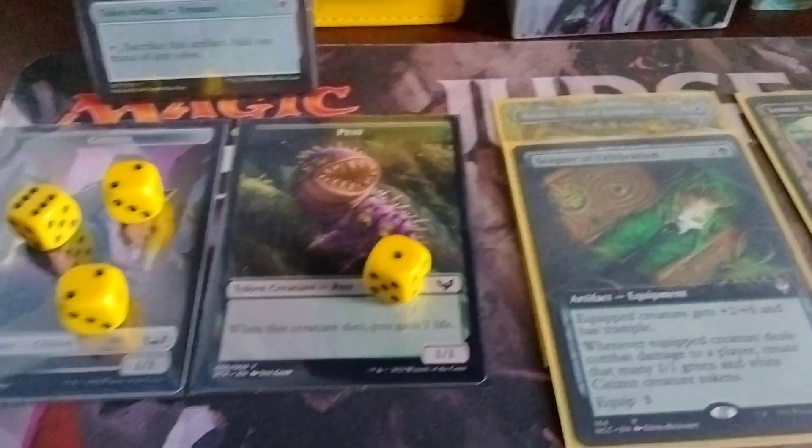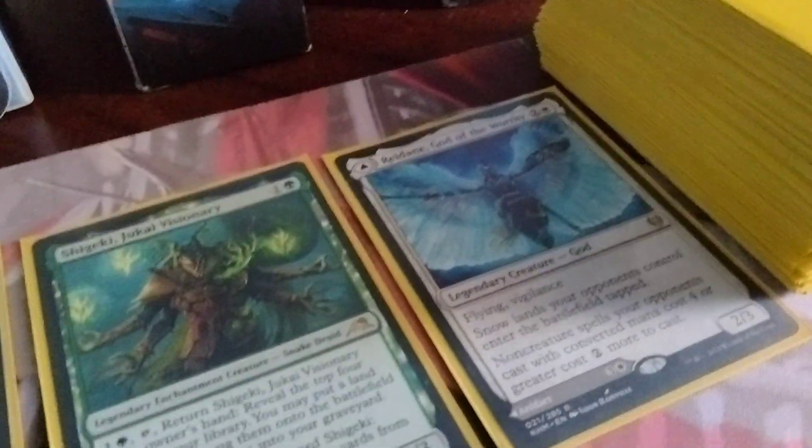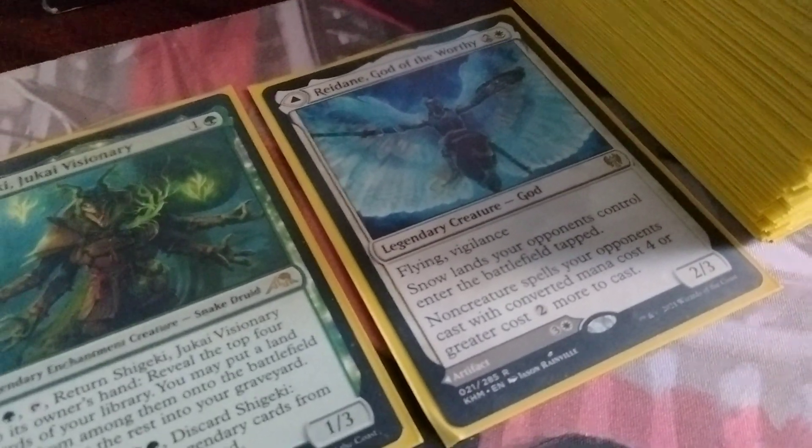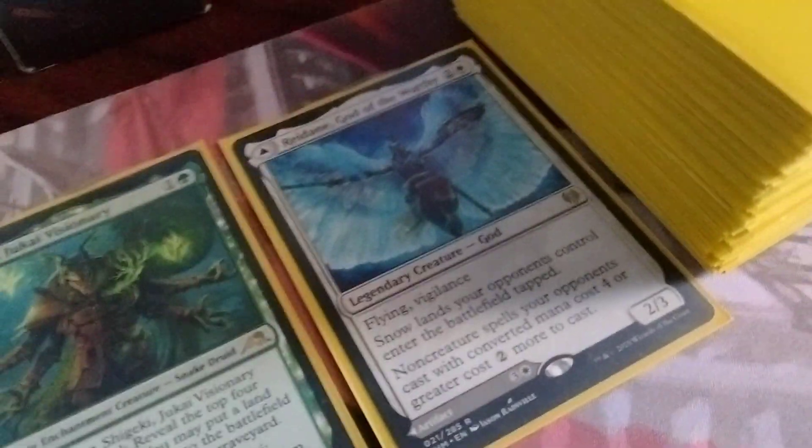So I went around the table and everyone just scooped — no removal in hand. Rydane was out, so it stopped the mass board wipes. They needed 6 mana to stop anything, since non-creature spells your opponents cast with converted mana cost 4 or greater cost 2 more to cast.